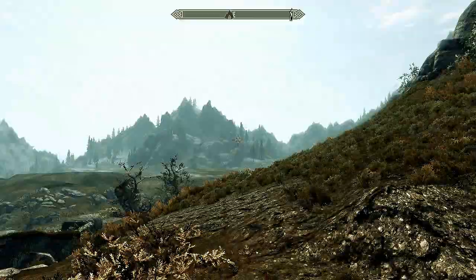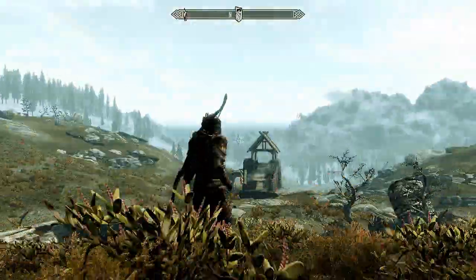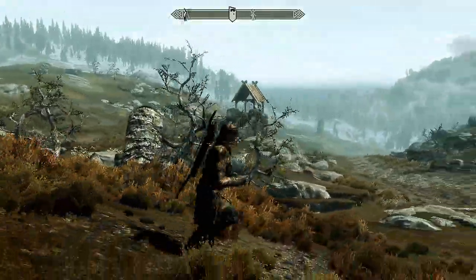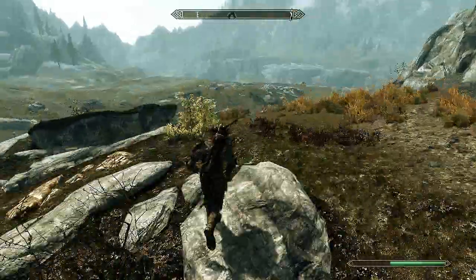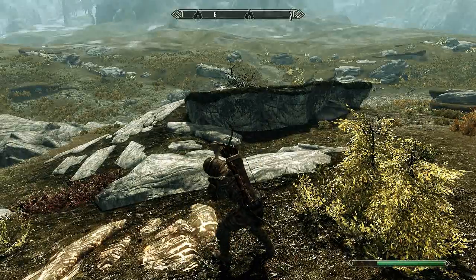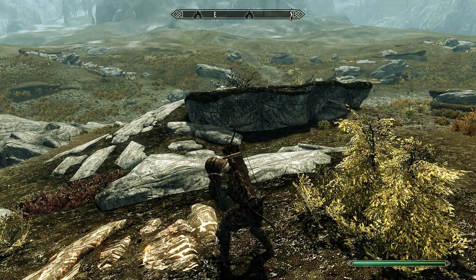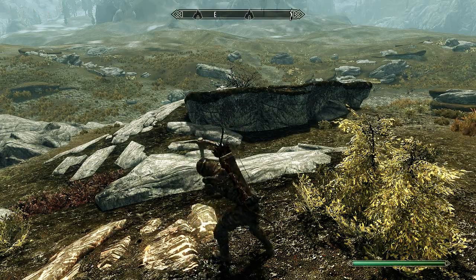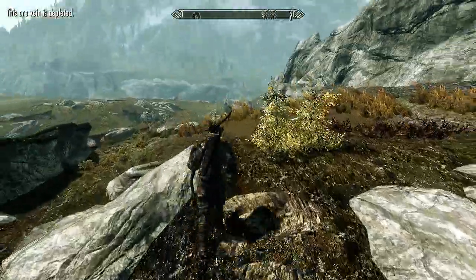Last time we were taking a very indirect route to Whiterun and we're on the far bottom side. I believe this is the save we were using last time. Coming up this way, we walked past that building right there. Not sure why I'm playing in third person. There's some ore — let's mine that. Someone pointed out you can just hit the E key to mine the ore. There really needs to be a mod that removes the key prompt that shows up when you interact with things.